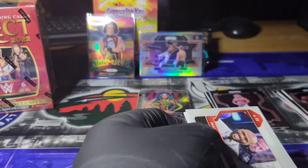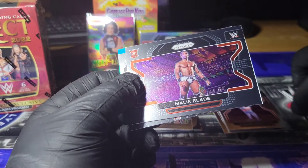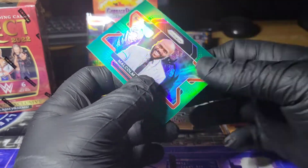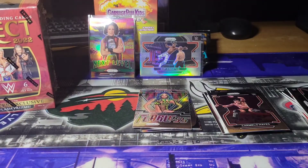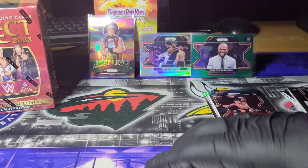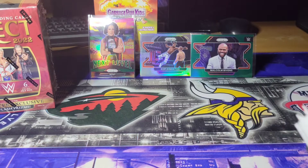Alexa Bliss. Malik Blade, rookie. A Carmelo Hayes, rookie. And a Malcolm Bivens green Prism. Alright, so nothing too crazy — that's what we got for Prism so far. Now let's see what Select has to offer.